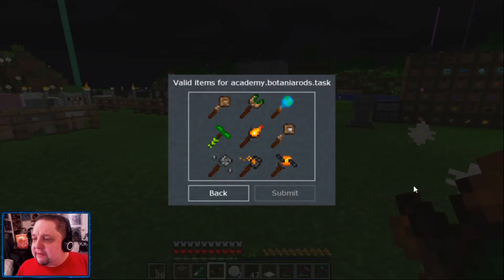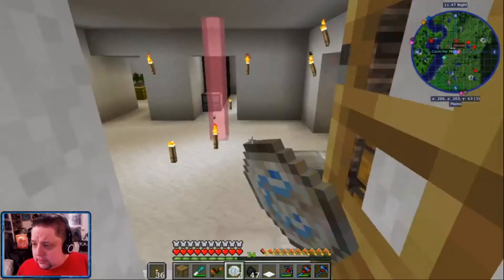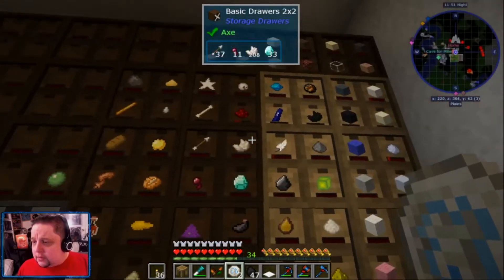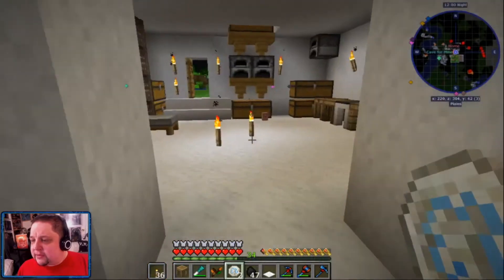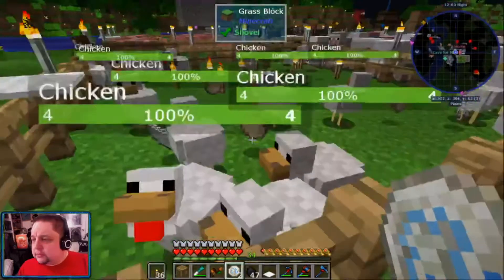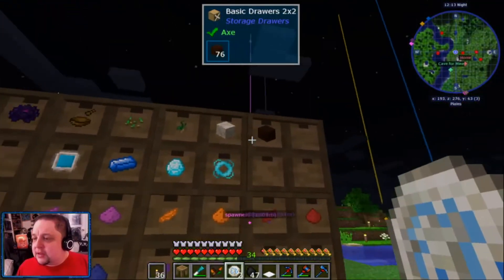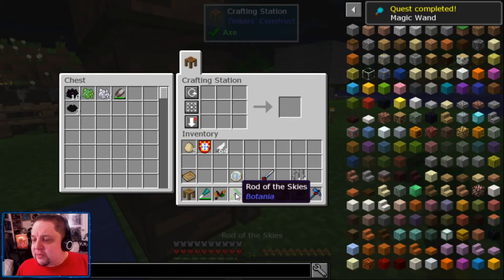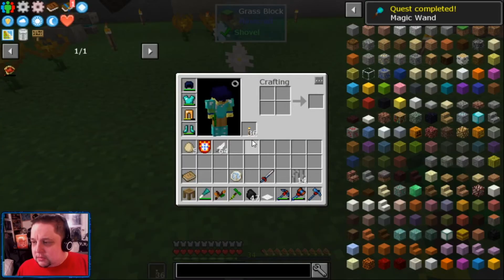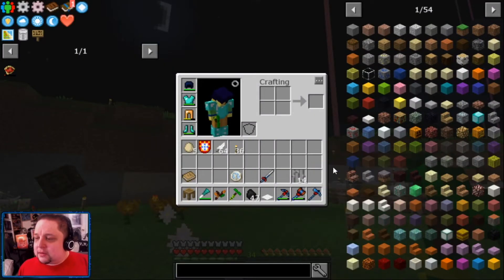We'll just get a stack of feathers. This is all new stuff to me so I have no idea what I'm doing. Let's get some living wood. We've got that, we've got this, and we've got feather. Rod of the Skies - what do you do? Absolutely nothing. You do absolutely nothing. Come on, give me something.